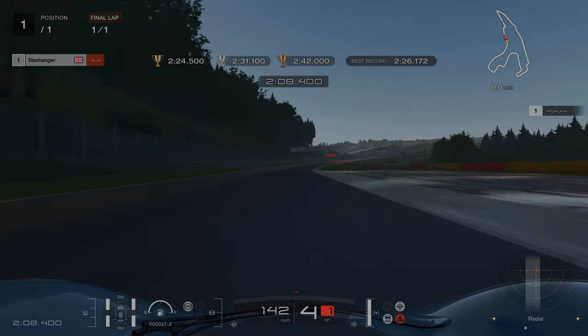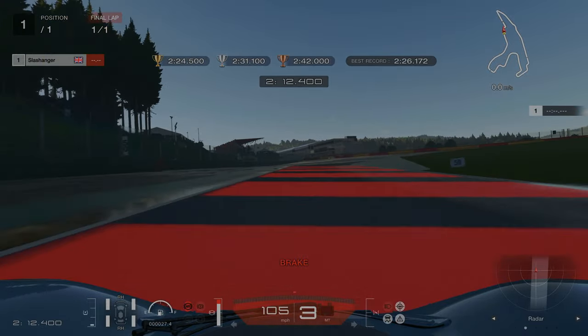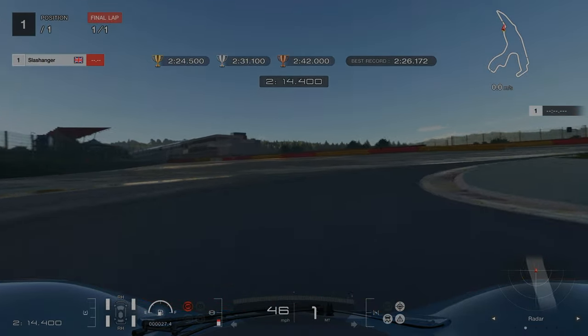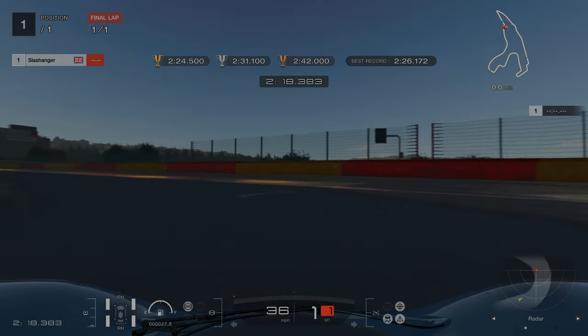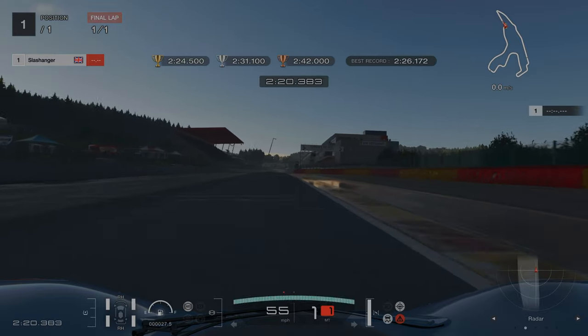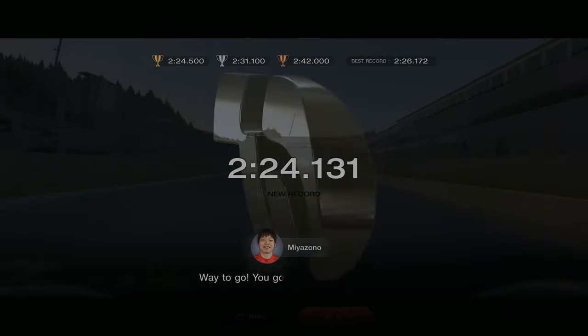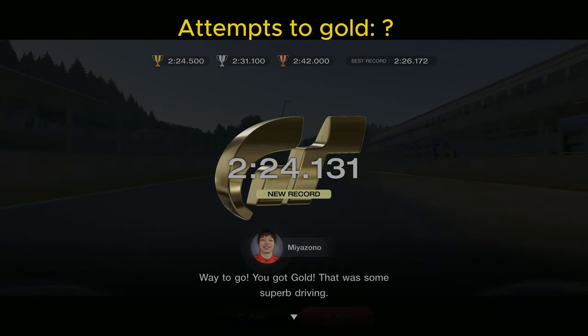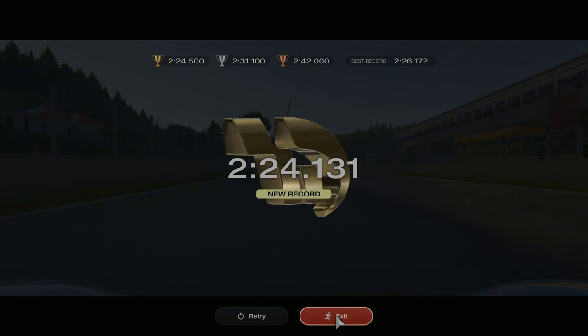Once we have gone round the corner we can then fully accelerate up to our final braking point at 150m, going down into first gear. Once the car is straight, fully accelerate and it is a sprint to the line. Now I am not going to tell you how many attempts it took me for this one — I want you to leave a comment down below and let me know how many attempts you think it took me.